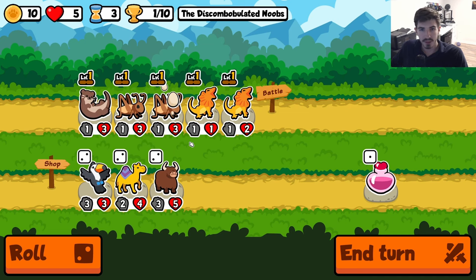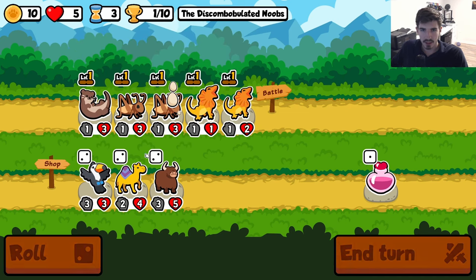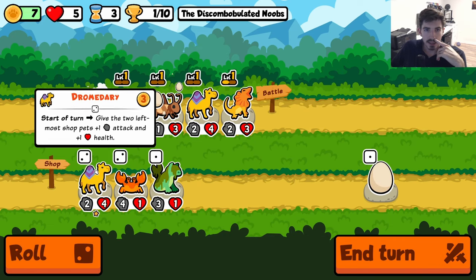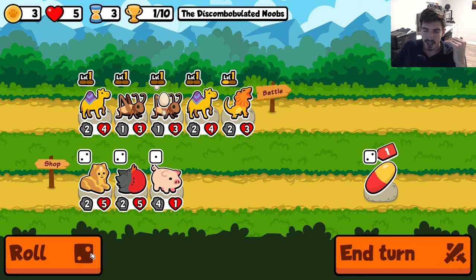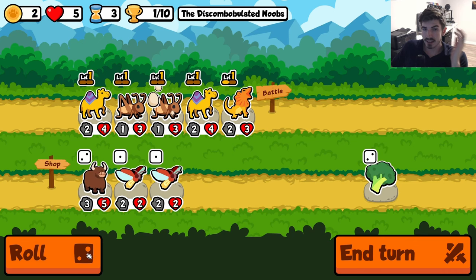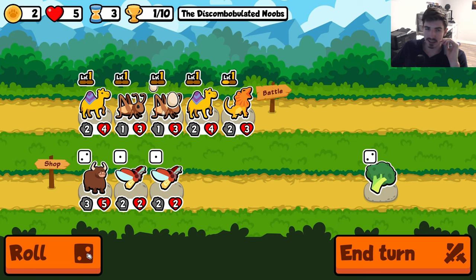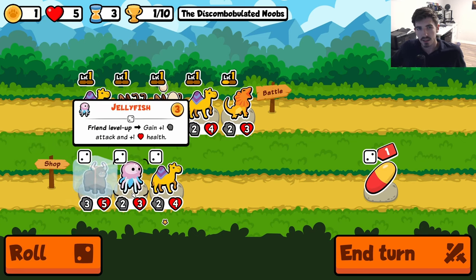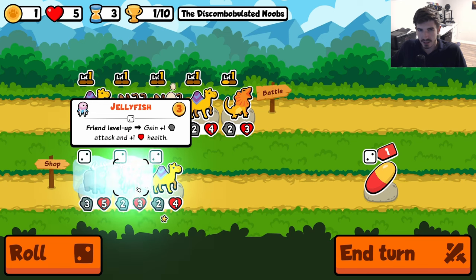And we have a dromedary. So here's the thought: if we get enough dromedaries, that's perfect. We can just continually scale up. You get a level two turns early. Ideally you get a good pet, and then the dromedary has a couple turns to just scale it up, make it nice and big before you actually give it levels. And then you're just kind of in the clear, you know.